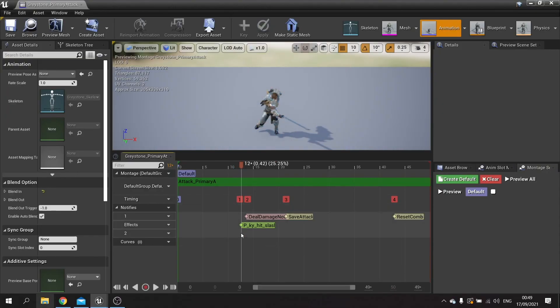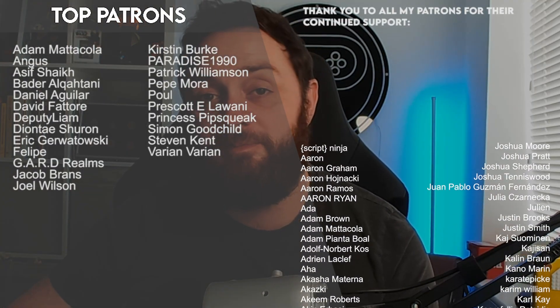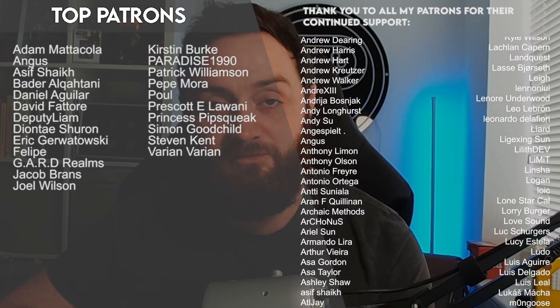And there we have it — we now have white magic and black magic in our game. In the next episode we're going to add extra special features to our spells by adding sound effects to sell the idea of healing and dealing damage. You can watch the next episode right now over on patreon.com/ryanlalley to catch all my episodes early. A massive thank you to all my patrons and YouTube members for their continued support — make sure you're subscribed and I'll see you next time!